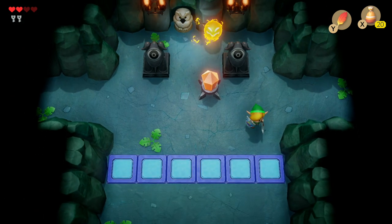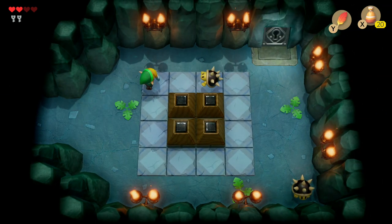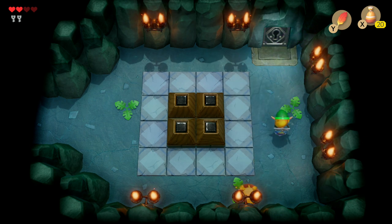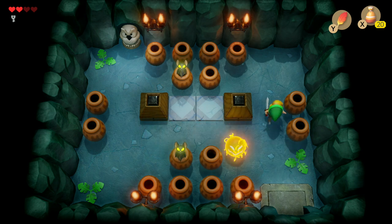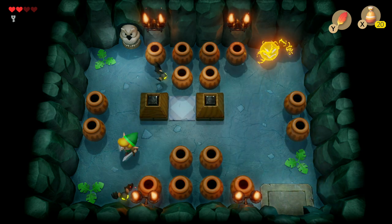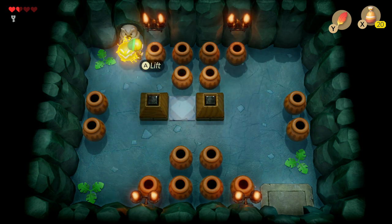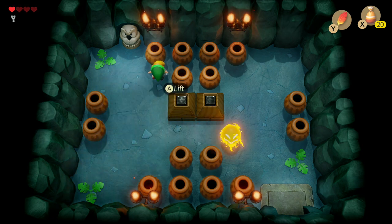Head back to the room where we destroyed the two shy guys, then take a right to the new room where we'll be met with spiked hard hat beetles. Use your shield and slash them once they're on their backs. Then we open the next room with a small puzzle: push the two brown squares into the center — watch out for the spark — and that will unveil an underground path.